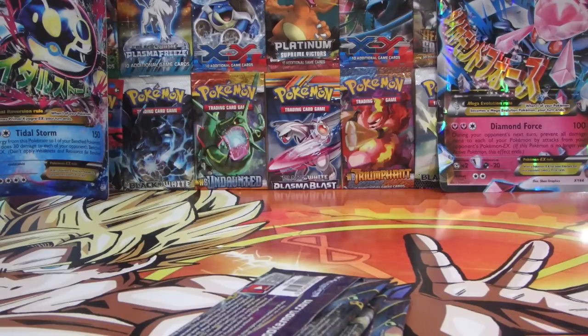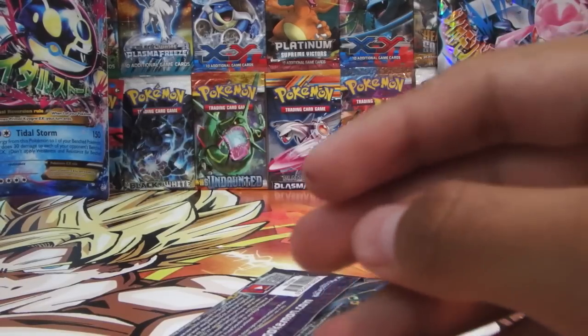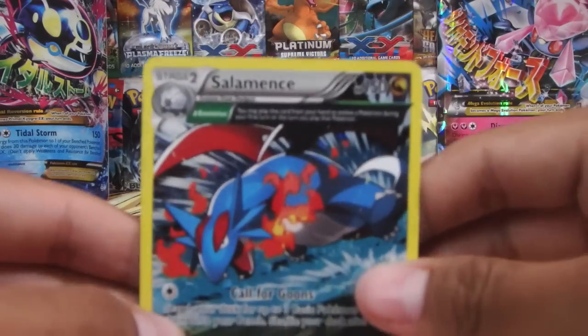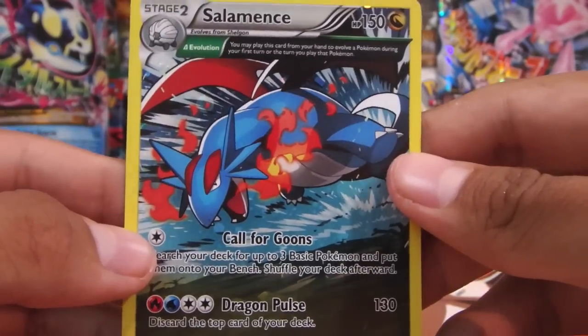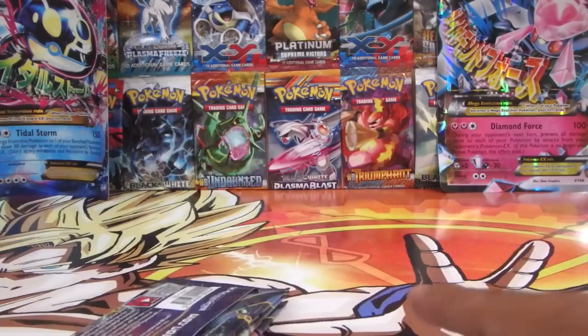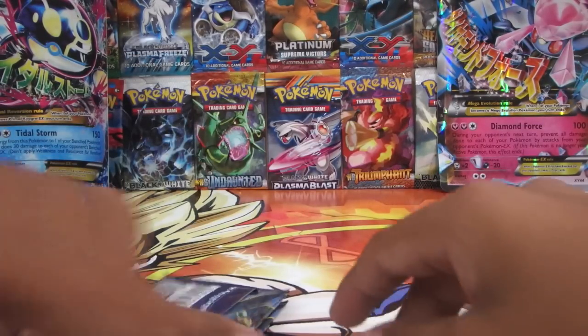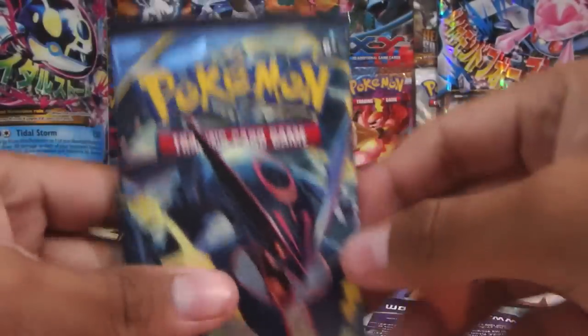Let me get this promo out — there you go. And now we're going to get the promo. I believe this is a Chespin coin. Not bad. And then we got the Salamence Ancient Origins art card, which looks pretty nice — put that over there, it's a little bit warped. Our three packs are Hoopa, Tyranitar, and Rayquaza, and we'll start it off with the Rayquaza.